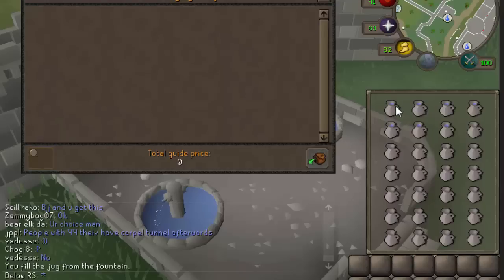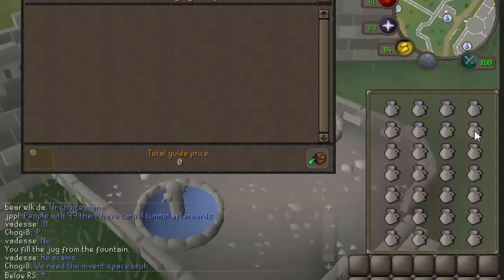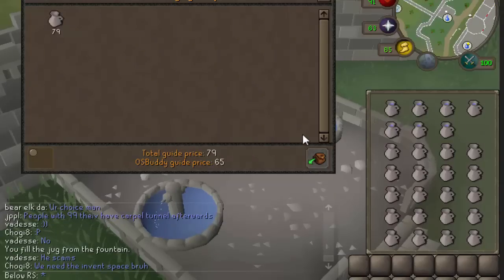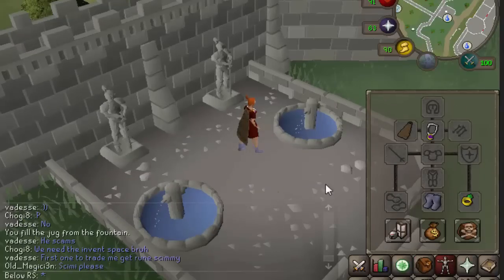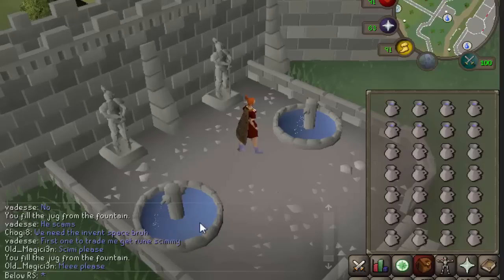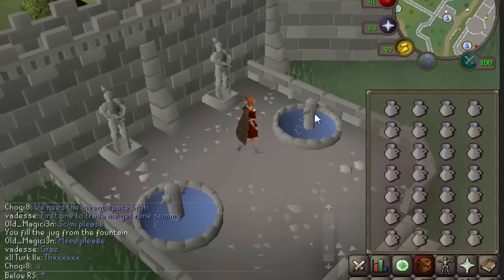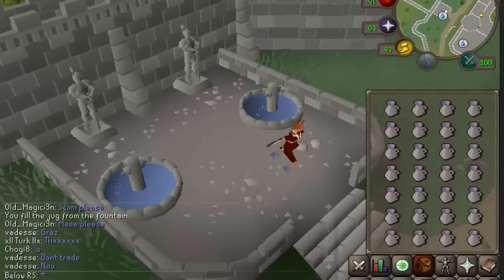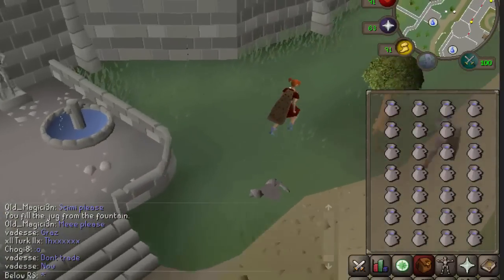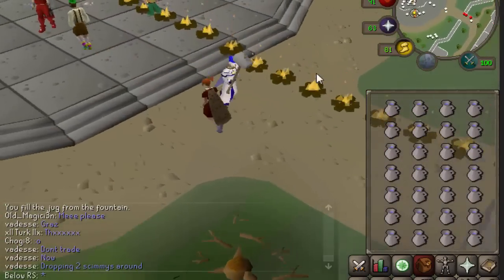Right now, one jug of water is 124 GP, while one normal empty jug is 79 GP. So if you imagine how much money you make with this, that's really a lot — around 45 GP per jug. And look how fast it fills the jugs. You make really a lot of money and this has no requirements at all, just some starter cash. You can start off with just 79 GP and build up from there.